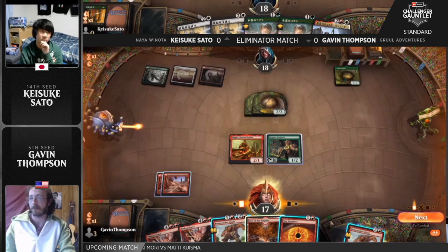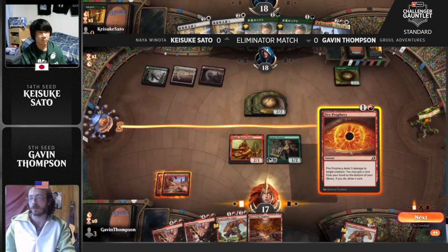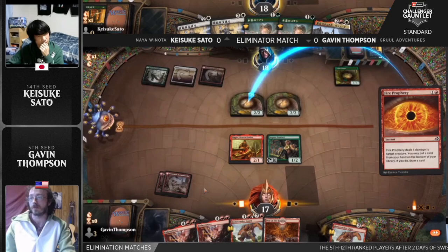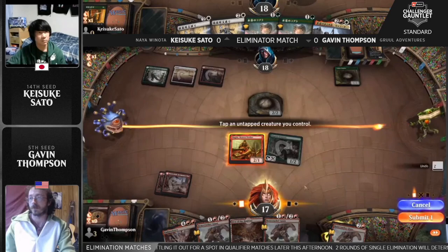The big decision point here for Gavin — what he wants to deploy. We'll be able to generate two mana with the Jesper Sentinel tapping Magda. He does have the third land and Den of the Bugbear, but it comes in tapped. Thompson has a lot of options: he can deal with both cats with Fire Prophecy and Stomp, and with an extra Ember Cleave in hand, Fire Prophecy looks that much better to get rid of a copy you don't really need in this matchup.